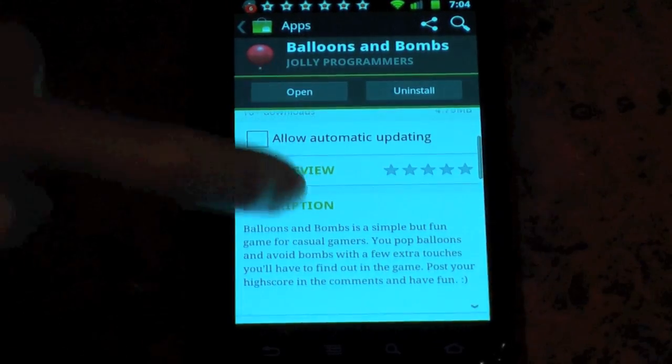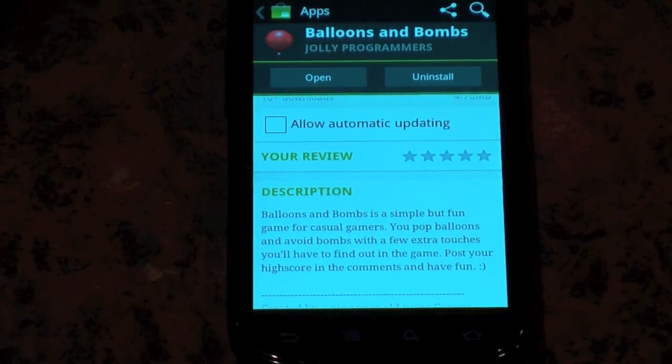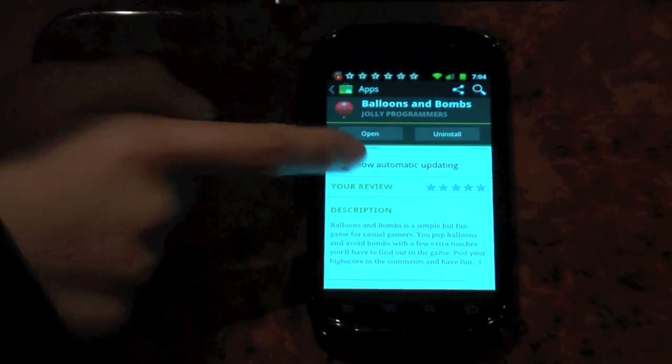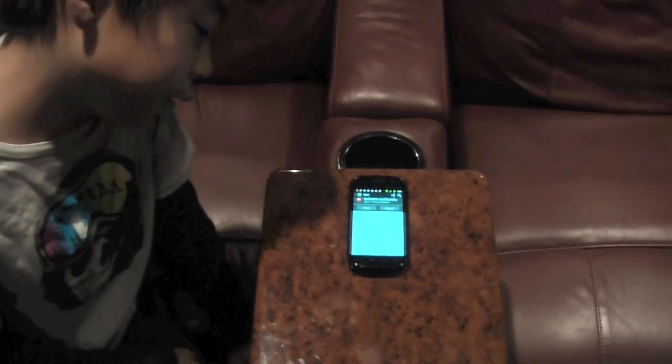The description is: Balloons and Bombs is a simple but fun game for casual gamers. You pop balloons and avoid bombs, with a few extra touches you'll have to find out in the game. Post your high score in the comments and have fun. Created by a nine year old using Corona SDK.